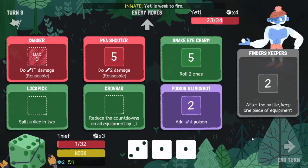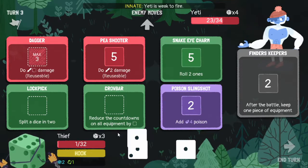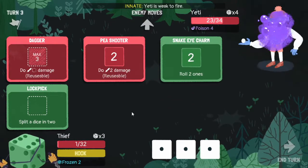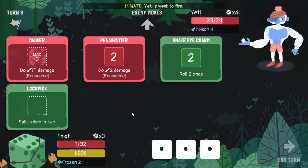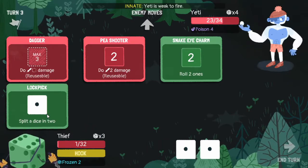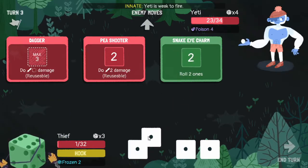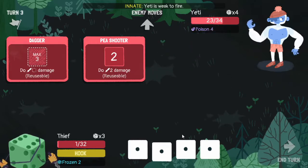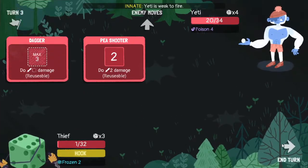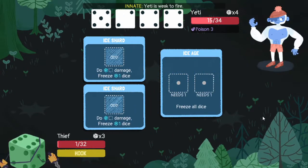We have to use our limit break here and I don't see any way of winning this. Let's split this dice in two. We can split this one in half, and we can technically do that, but that just gives us the same thing as we had before. We just need to hope he isn't able to kill us - which he's able to with the five.